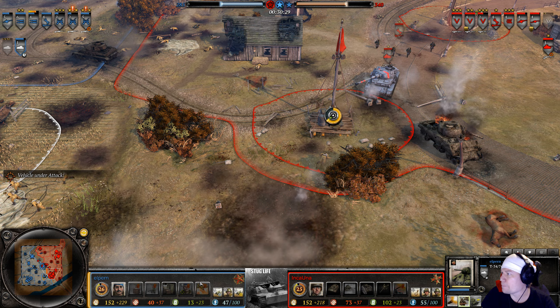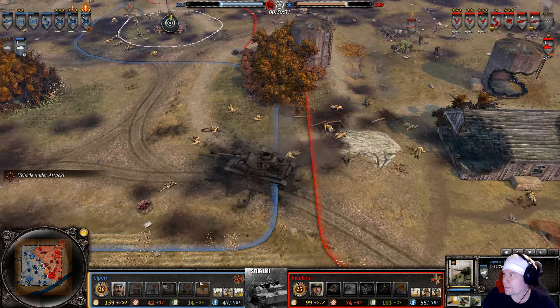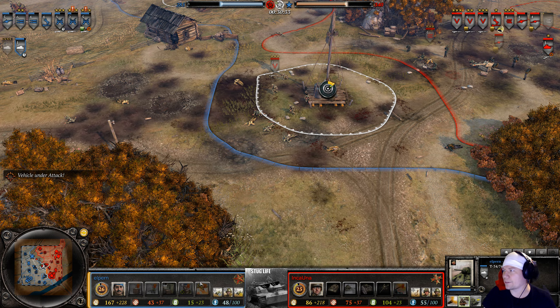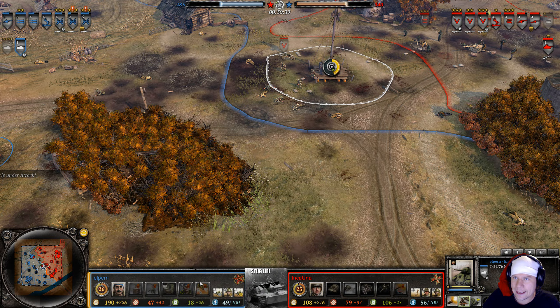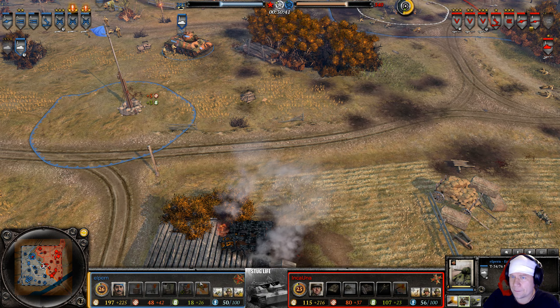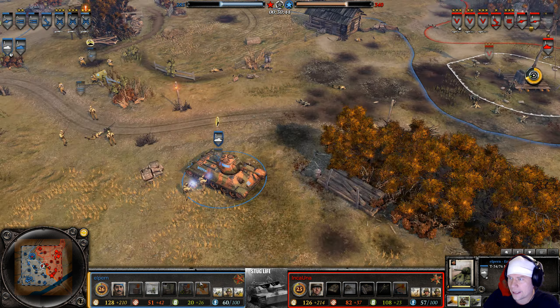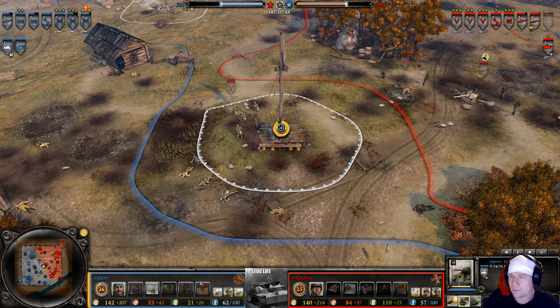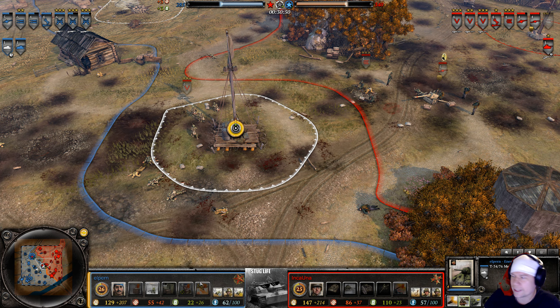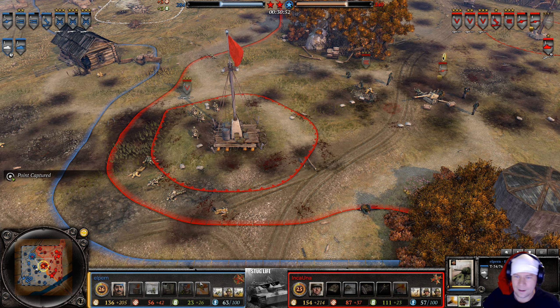Inca Una cancels a grenadier reinforce in favor of a machine gun — giving him double machine guns. To deal with double machine guns, Elpern has armor and a SiS gun for indirect fire; otherwise he'll just have to take them out the old-fashioned way: flanking.